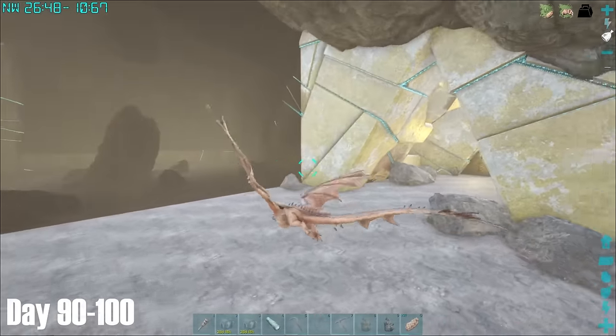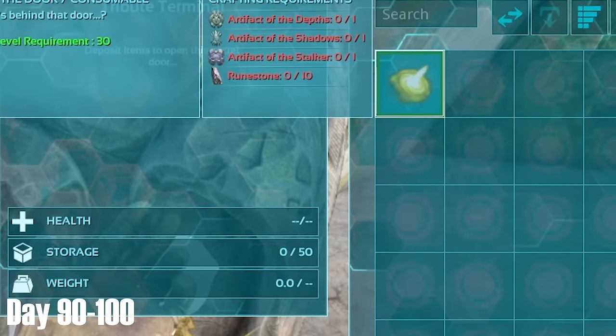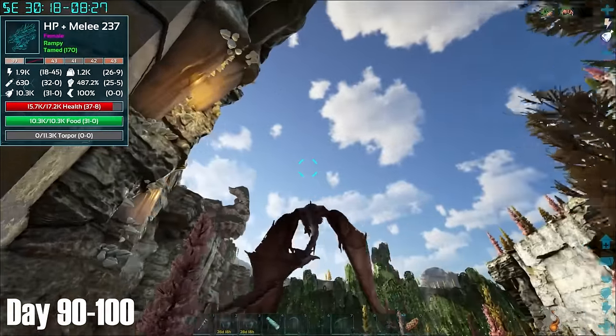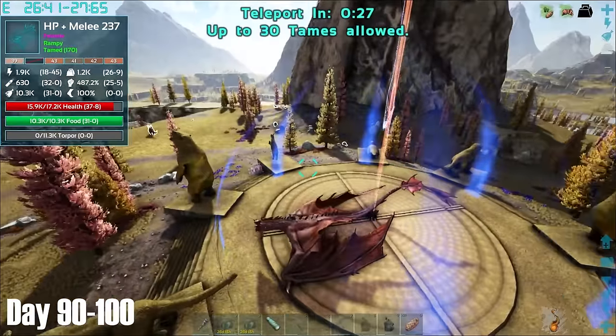On the way out I noticed this hallway, so I decided to check out what was down it. At the end of the hallway there was this little golden creature thing you could interact with. I'm pretty sure this is where you can summon the Desert Titan, and I think there may also be an artifact behind these doors. Not sure about you, but that seems quite expensive when you have to spend 3 full artifacts and 10 runestones to even reach it.